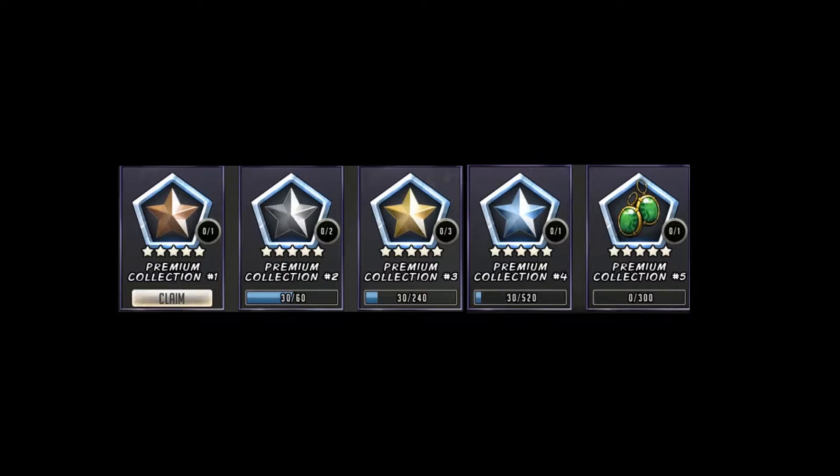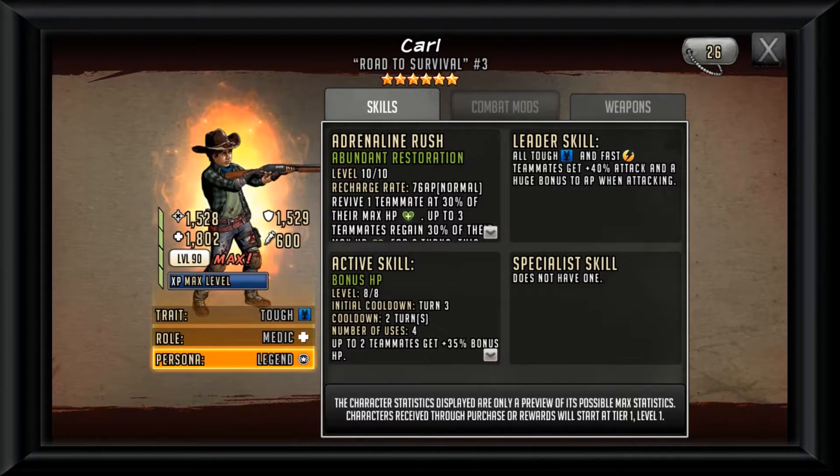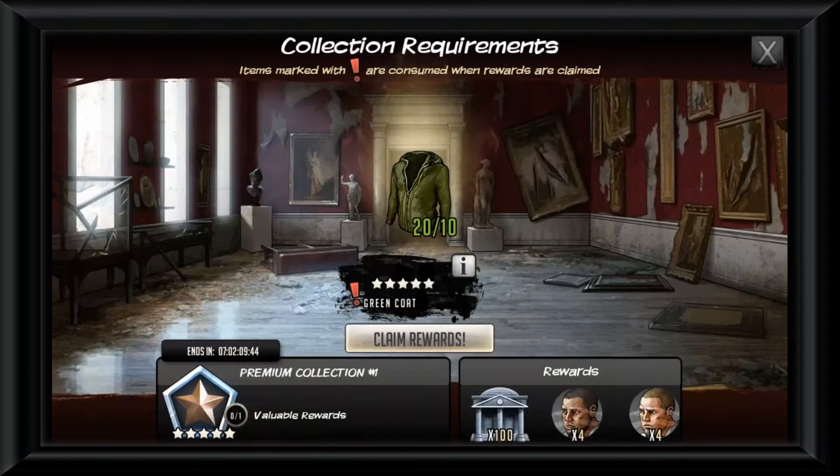This video will focus more on the museum collection and what you need to do to complete it, as I will be giving Carl his own video as he damn well deserves it. This event is broken down into five collections, each with a reward that leads into the next tier of collection. It all starts at collection one and ends on collection five, with the final prize being a five-star ascendable Carl.